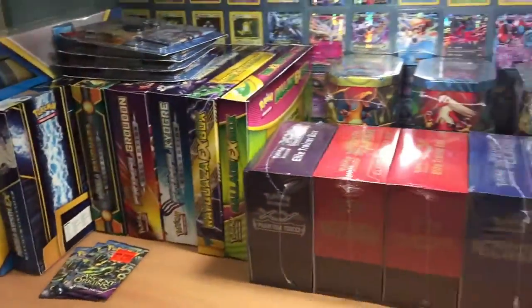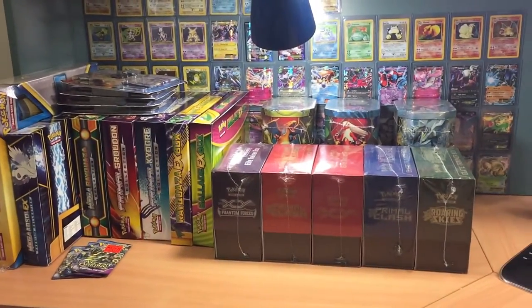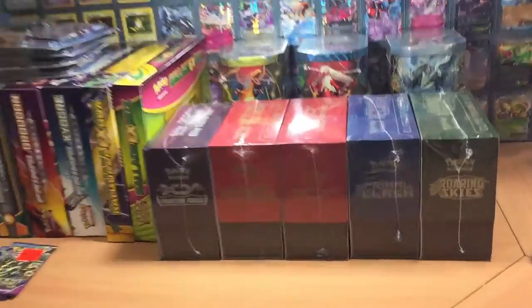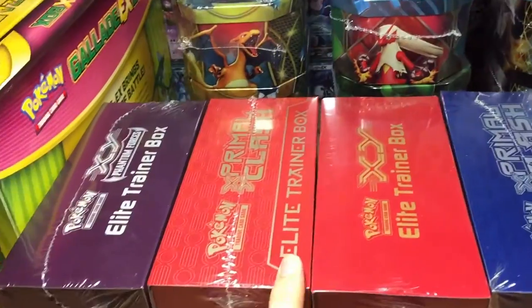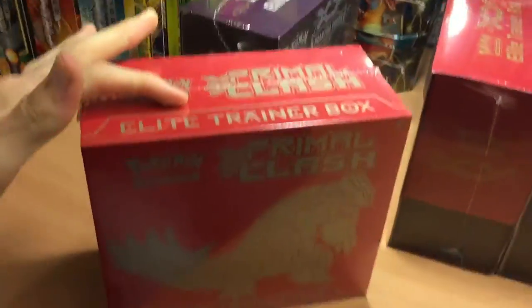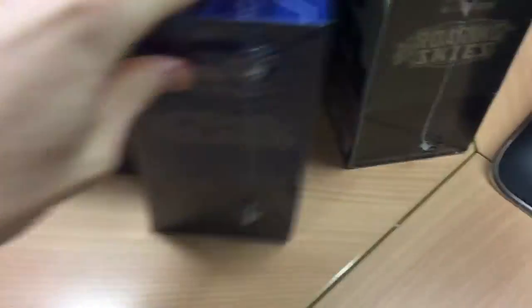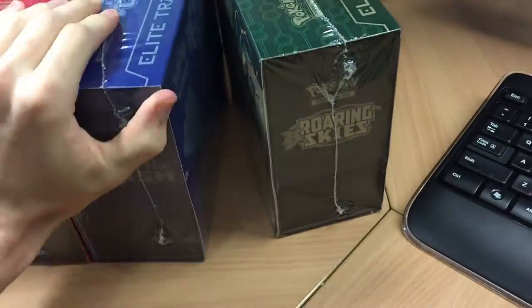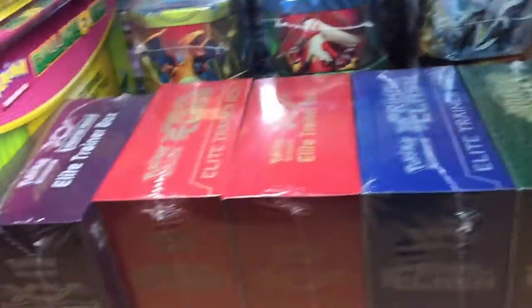So this is what I have left. We have all of this. We've got five Elite Trainer Boxes — we've got the Phantom Forces, the Primal Clash Groudon one, then we've got the Altaria, XY Base, Primal Clash Kyogre, and then the Rayquaza Elite Trainer Boxes. So that's the Elite Trainer Boxes.